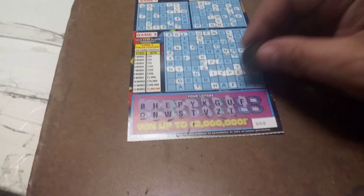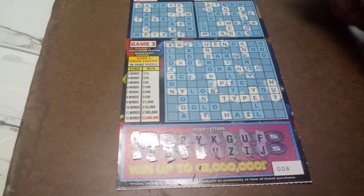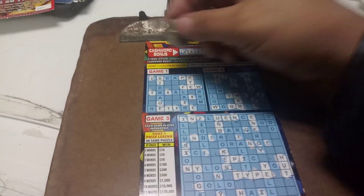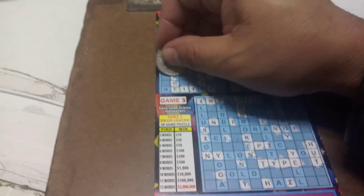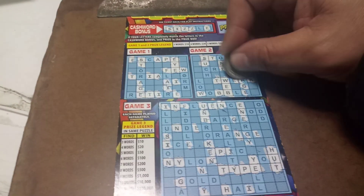A C would be nice as well — that's not a C. Two letters left. A letter A. There's an A. Do we have? No. There's an A there. Okay, we got two words now in puzzle number two.